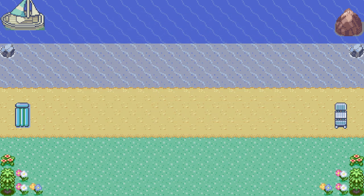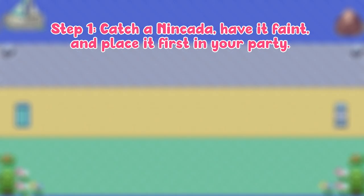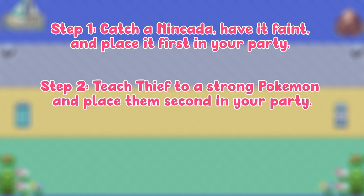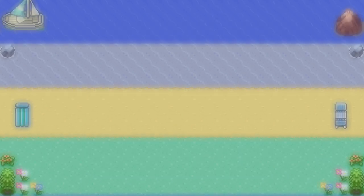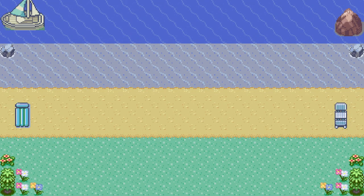So to review: Step 1, catch a Nincada, have it faint, and place it first in your party. Step 2, teach Thief to a strong Pokémon and place them second in your party. Step 3, re-battle the desired Pokémon and use Thief or catch the Pokémon repeatedly until you're successful. That's the easiest way of increasing your chances of having a wild Pokémon holding an item in Pokémon Emerald.